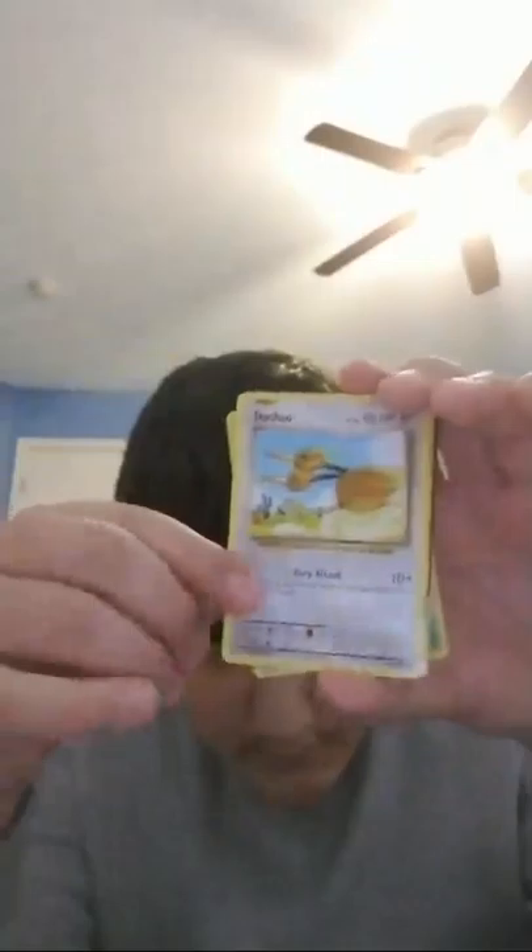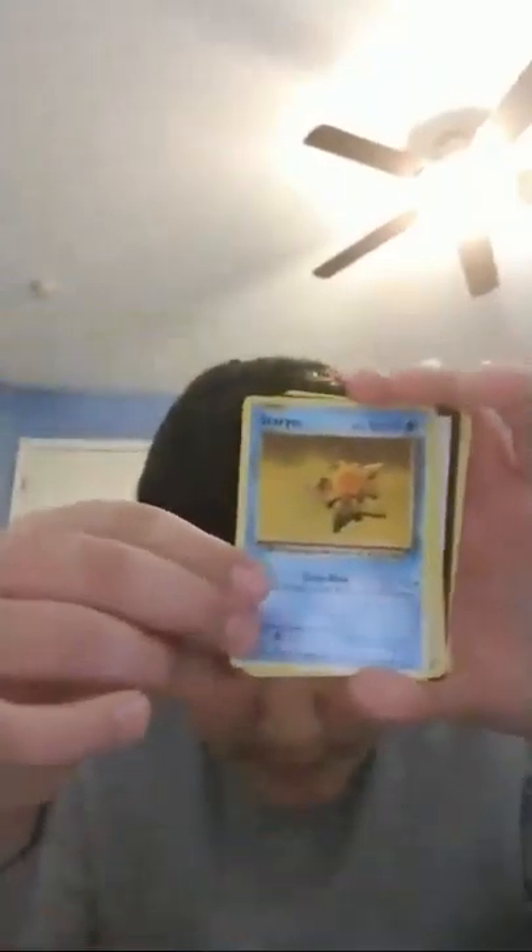Do I see a Pikachu? Whoa, no, no! Ah, crap — got all the cards mixed up. Some upside down. Just three cards to the front. Don't know what I'm gonna get. Metapod, Charizard Spirit Link, Pikachu — our nice cool card. Machop, Weedle, Doduo, Staryu, and a Magnemite.